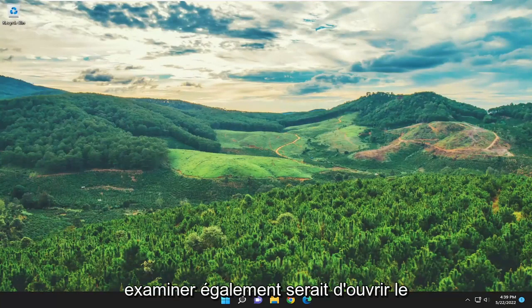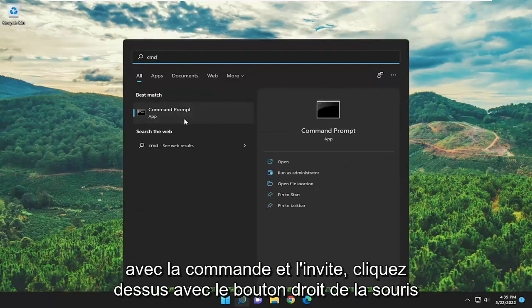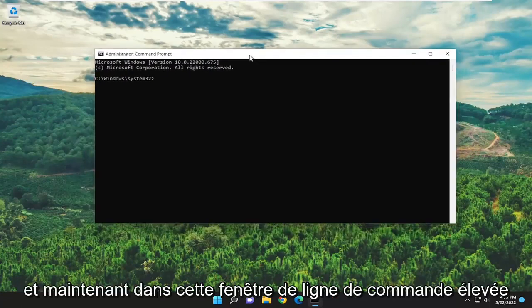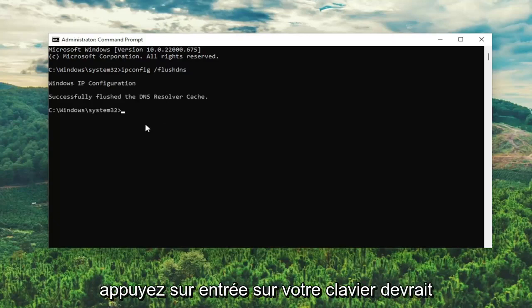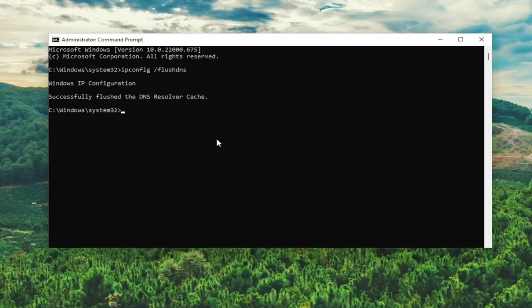Open up the search menu, type in CMD, press enter to come back with Command Prompt, right-click on it and select Run as Administrator. If you receive the User Account Control prompt, select Yes. Now in this elevated command line window, type in ipconfig space forward-slash flushdns — flush DNS should all be one word attached to that forward slash. Hit Enter on the keyboard, and it should come back with: Windows IP Configuration successfully flushed the DNS resolver cache.